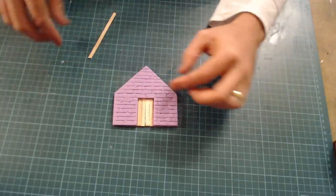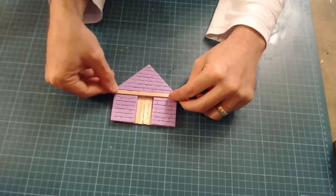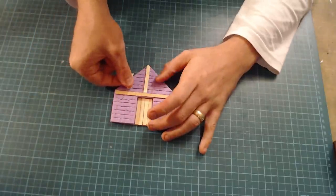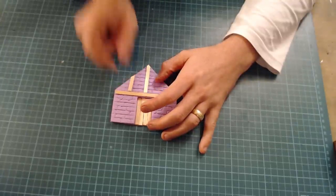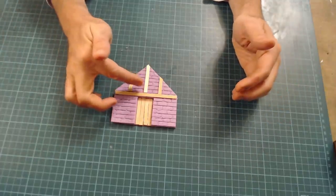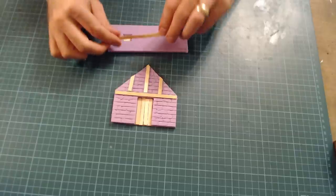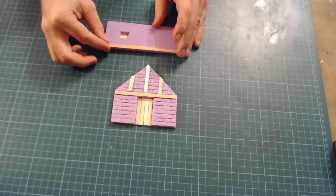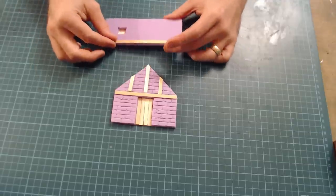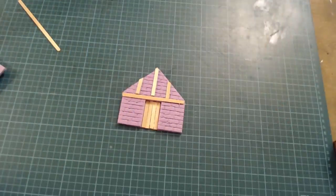Next up is the timber planking for the upper part of the house. Using coffee stirrers cut to size, create the beams — one along the bottom, and then arrange additional timbers in the middle section. The design is entirely up to you; you can add angular bits around the window wall. Have a look at some pictures of Tudor or Tudor-style houses to get ideas. Glue these on and finish the rest of the timbers on the house.